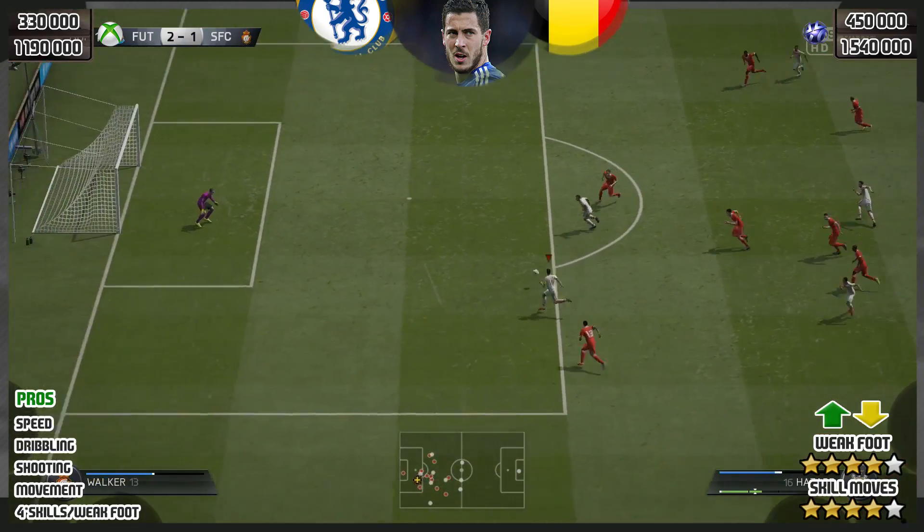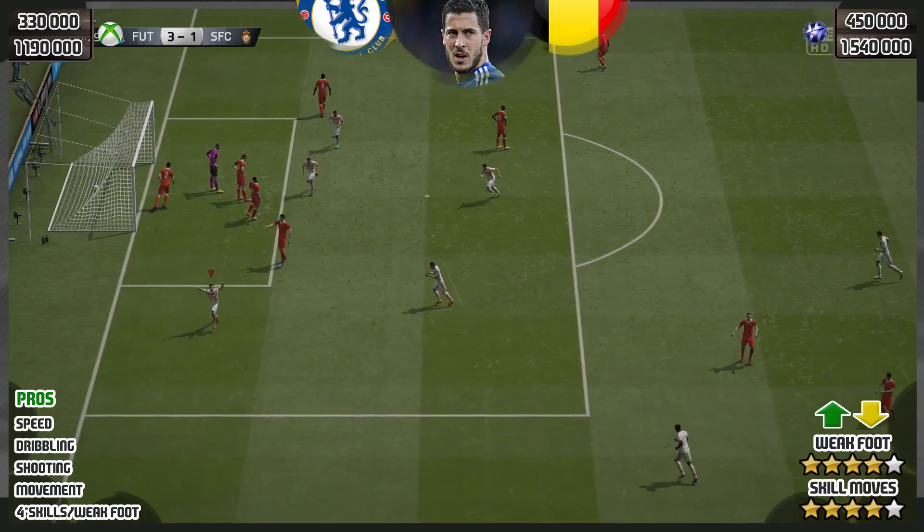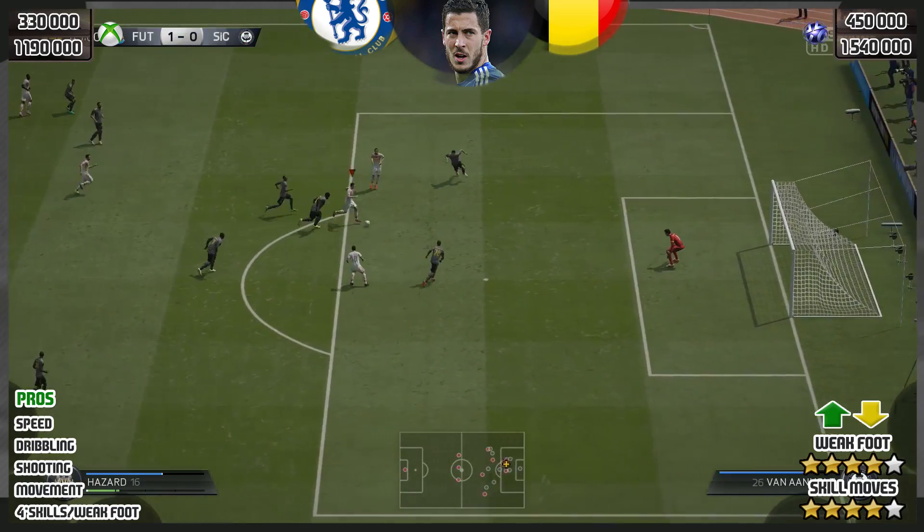Four-star skills — great. Four-star weak foot — fantastic. He can bang it on his left, he can bang it on his right. He can cross it in with his left, he can cross it in with his right. It does not matter with Eden Hazard.